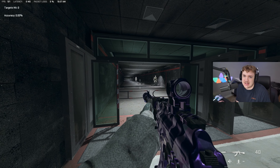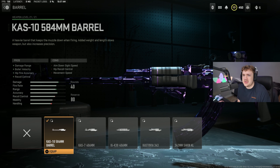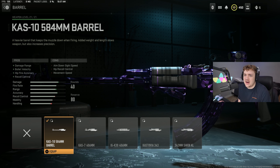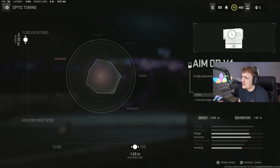Jump straight into the class setup. First, the ZLR Talon 5 muzzle - helps out with damage range, bullet velocity, and recoil. For tuning I go all the way on bullet velocity and recoil smoothness. For the barrel, the Kastov 10 584mm barrel - helps with damage range, bullet velocity, and recoil control. Tuning I go all the way in damage range and recoil steadiness. For the optic you can go with whatever you want - I go with the Aim OP-V4, my favorite sight. Tuning I go with flinch resistance.